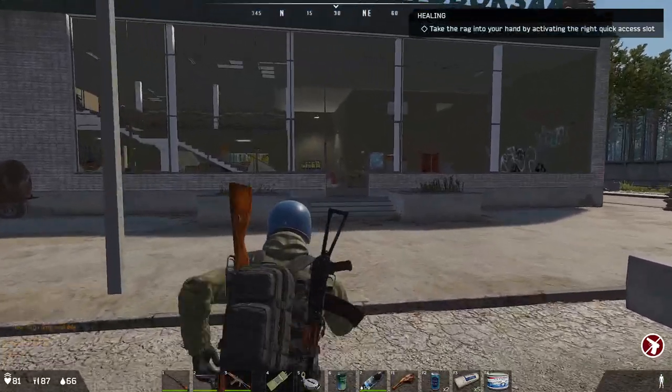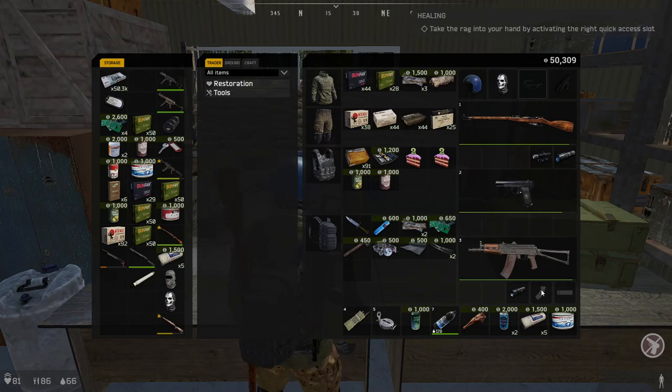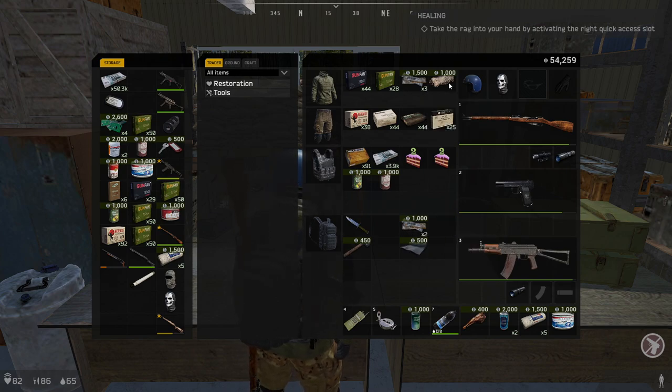We're gonna grab an axe, chop down some wood, finish the box, and store some loot. I see what I took from that building — an electronic repair kit, sell price 1200 for 600. We made like 4,900 from that wolf loot. Amazing — only going up, now at 55,300. That's cool.